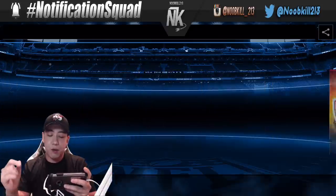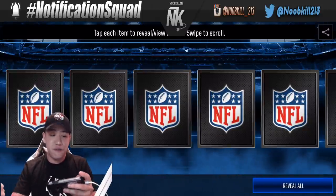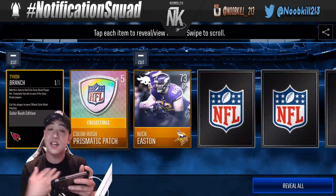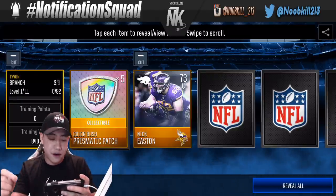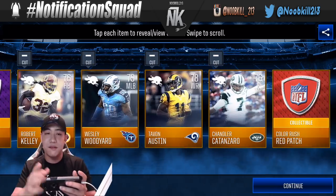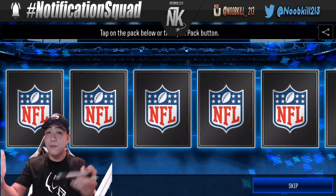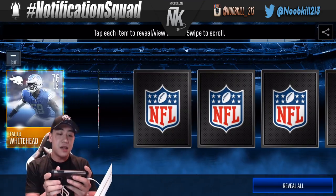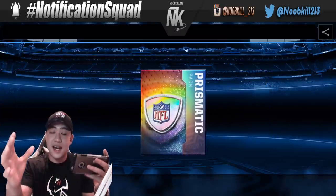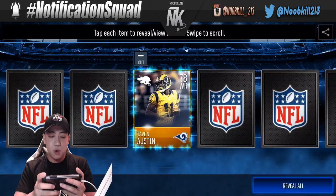I've really been disappointed in Madden for the last two years. No elite so far in these packs. If you play live events and play the game right, when you pull a player from these packs you can't auction them off for a single coin — you can quick sell them, but you can't auction them. You end up trading them in for an elite player that you can't even sell from the set either, which is really disappointing.